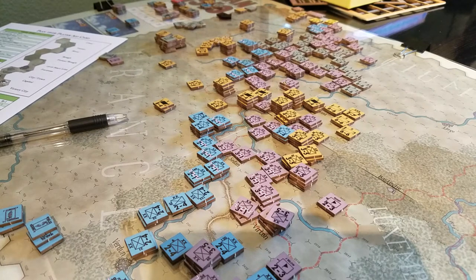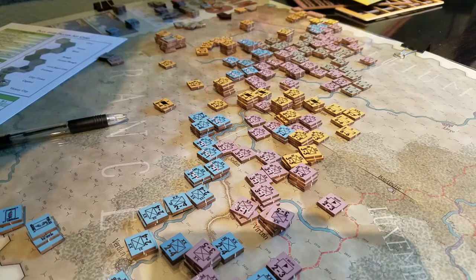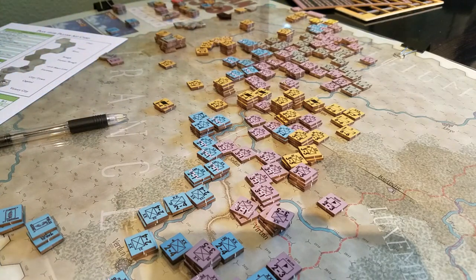I just don't know whether this is crunchy enough for me. I'm really looking for the breakthrough and exploit opportunity, and once that occurs — okay, that was the fun part, now we're just grinding out to the end. Anyway, Plan 1919 by Hollenspiel — it's a John Gorkowski title. I think it's a good effort. The map art is gorgeous, very effective and efficient and easy to read. All in all, an interesting game. Let's move on to the next thing. All the best.